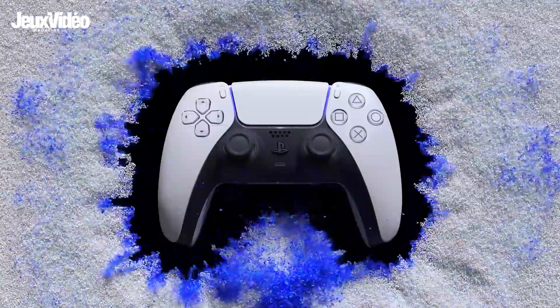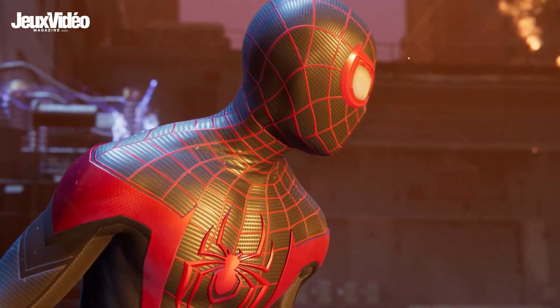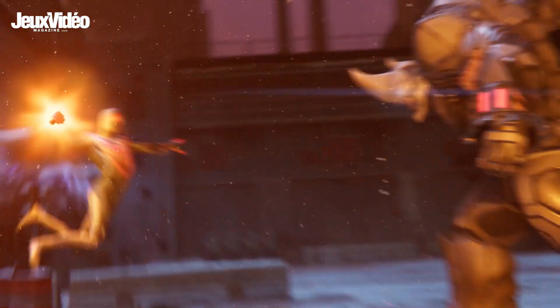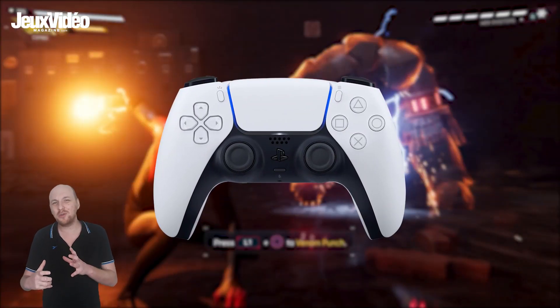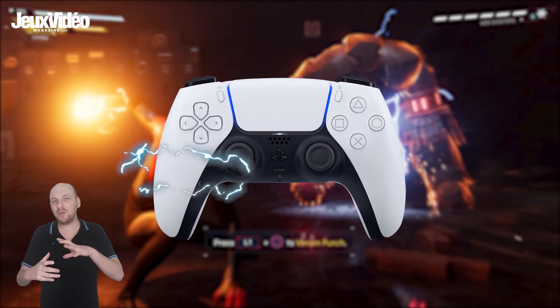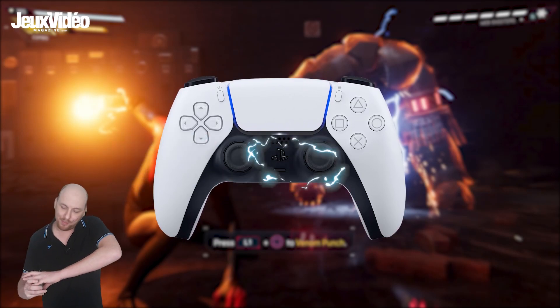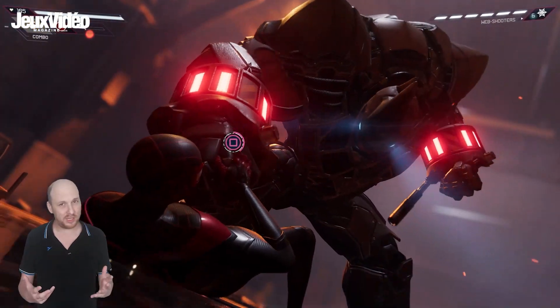Maintenant, on va parler de la manette DualSense. J'ai pu demander aux développeurs comment le jeu allait mettre à profit les spécificités de la nouvelle manette de la PlayStation 5. On va commencer avec les retours haptiques — ces vibrations HD qu'on nous promet. Dans Spider-Man Miles Morales, les créateurs ont pris l'exemple du pouvoir Venom : quand vous maintenez L1 pour utiliser ce pouvoir basé sur l'électricité, vous allez sentir dans la manette une concentration d'énergie dans la poignée gauche, avec des micro-vibrations. Et une fois que vous relâchez l'attaque, vous allez sentir le déplacement de l'énergie de la poignée gauche vers la poignée droite.